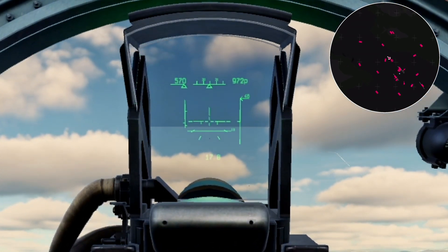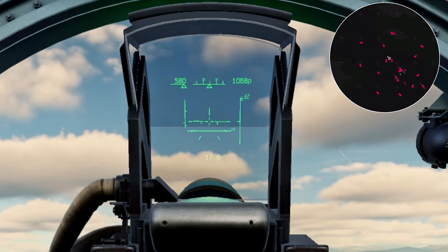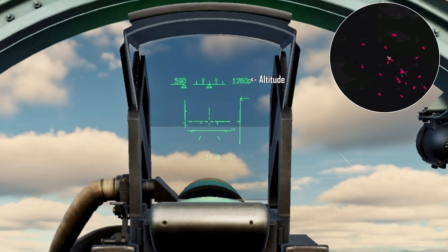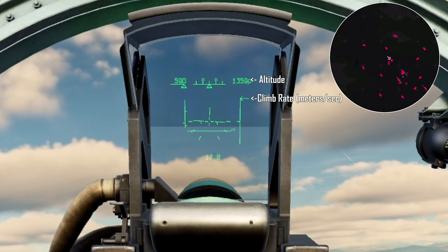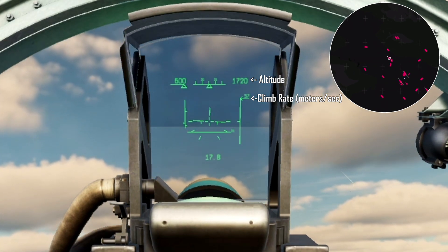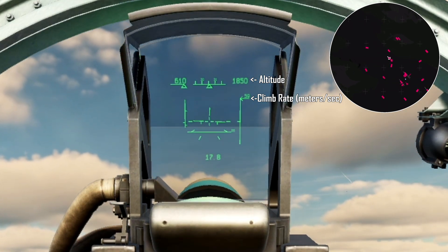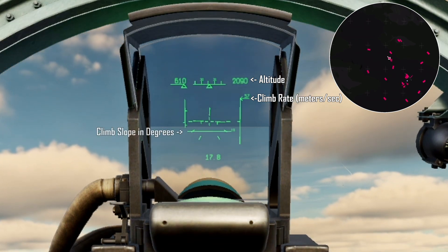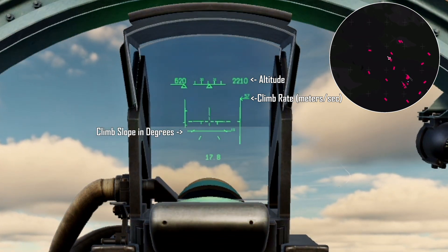Aaron is going to be on my wing. We've got a few indicators here: airspeed, altitude, and another indicator which is our climb rate — that's the arrow that's blinking. This is in meters per second and will change as you're climbing, ascending, or descending. There's one more item that's really important: your climb slope in degrees. As you can see, I'm doing an 18-degree climb.